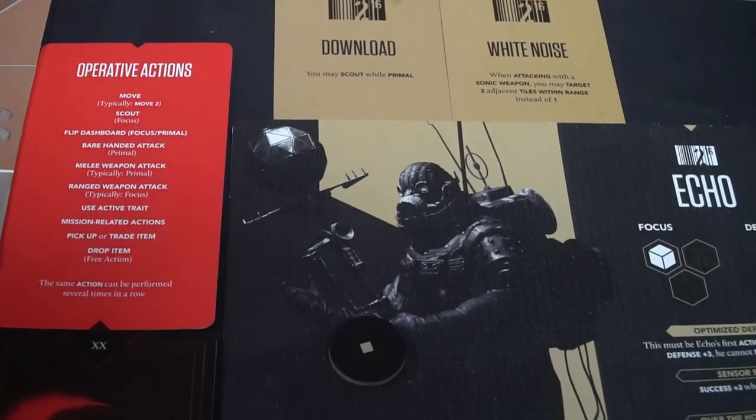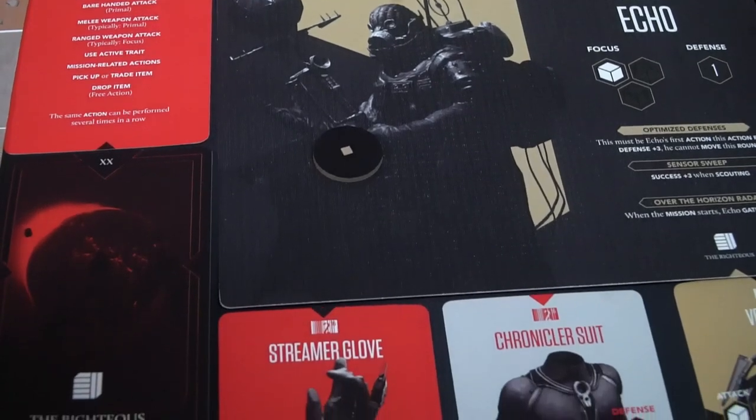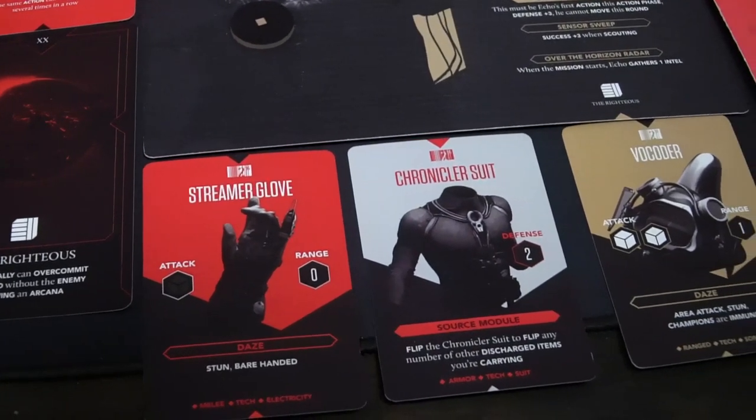How to set the game up: first, you determine how many players are playing. Each player will choose to either play as one of the good guys — one of the ragtag heroes — or as the dungeon master, the clanner, who plays all the different swarmers, feeders, and warriors. Once roles are assigned, each character — like Echo, Timur, and Pluto — will get one of these booklets containing their character card, passive abilities and HP called potential, edge tokens, a variety of items, and an operative actions player aid.